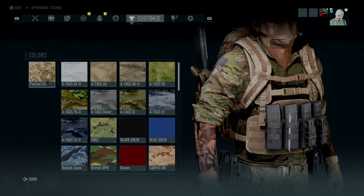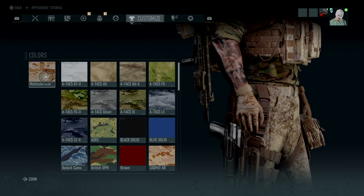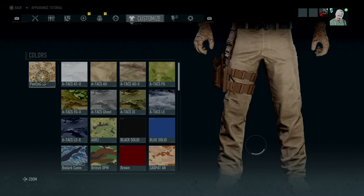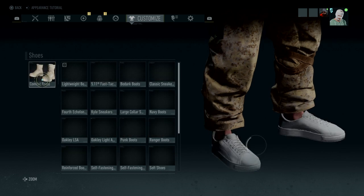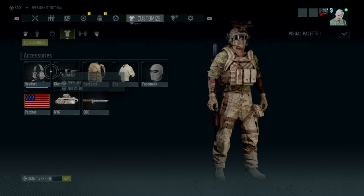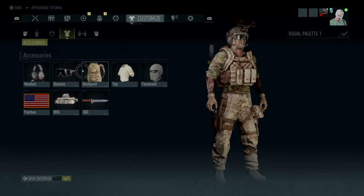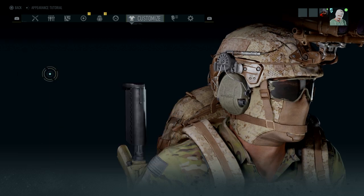We've got the Hill vest on with Pencott SS. The hands are the Hardshell gloves with Multicam Arid. The pants are the Baggy pants with Pencott SS. The shoes are the Combat boots with Olive Drab. The headset is the Safariland Liberator 4 with Olive Drab.